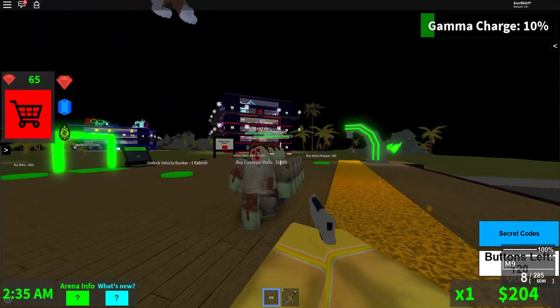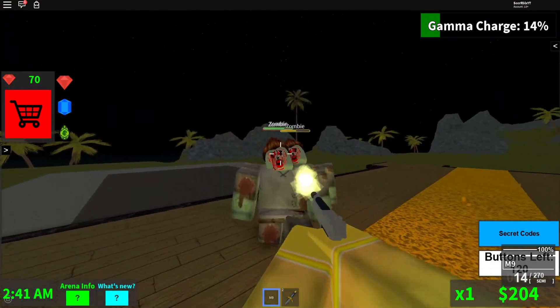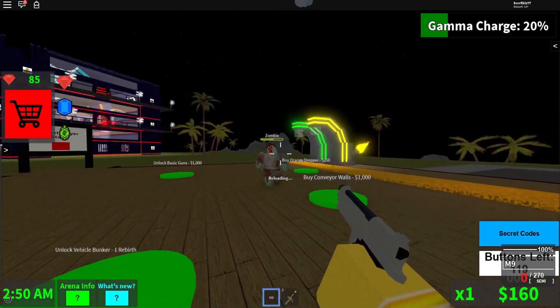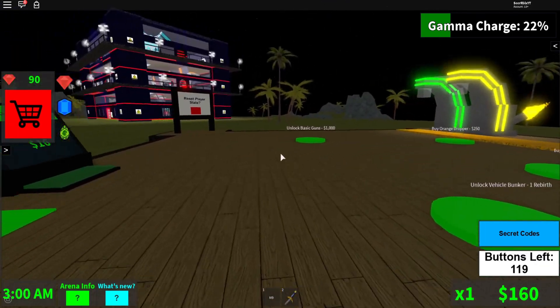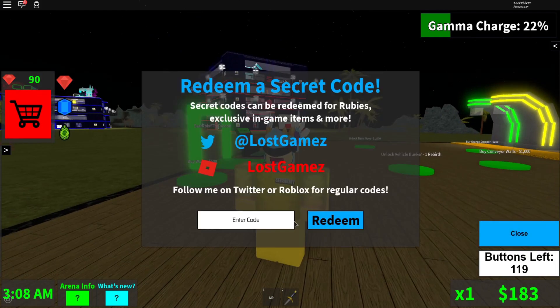I can't really show you the code if there's a whole zombie crowd behind me. Do I really have to kill them all? Another one spawns in — let me just kill this one real quick. All right, there you go. Let's go show you the code — let me unclip this one.